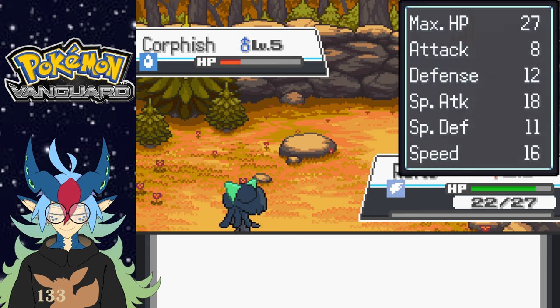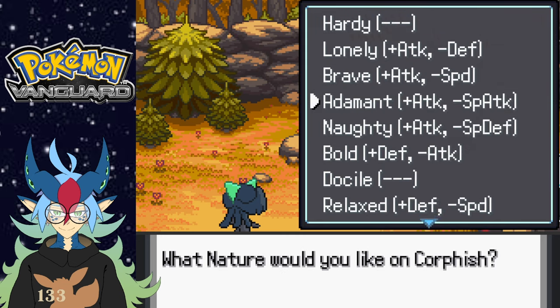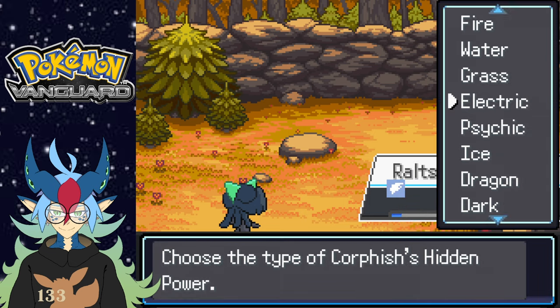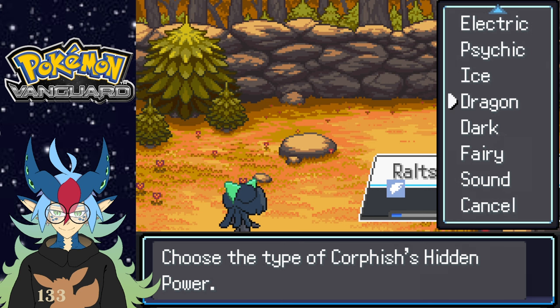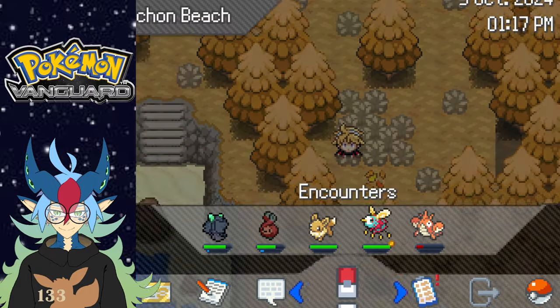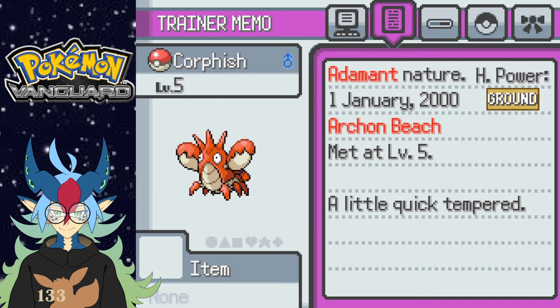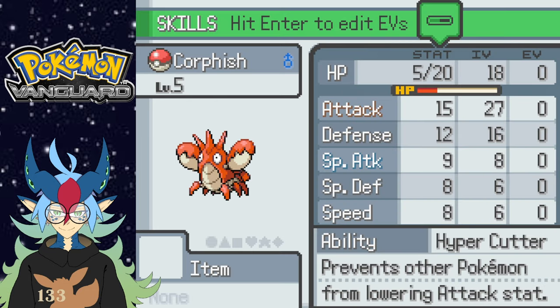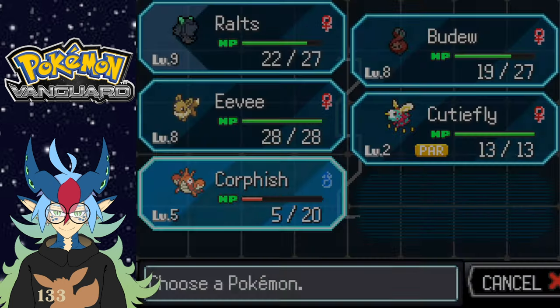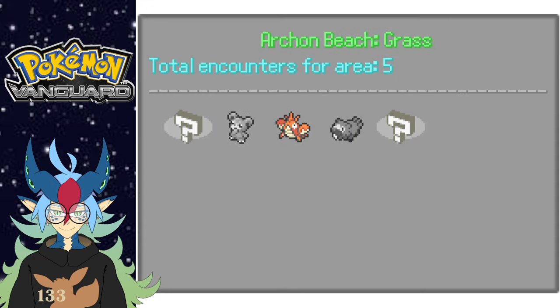All righty, there we go. Cool — Routes at level nine learns Hypnosis, which is a fantastic move. Yes, I'd actually like it to be Adamant — that's gonna be a fantastic choice. For ability, I'm gonna go with Ground actually. There you go. Let's look at our new teammate — Corphish right here. Adamant, Hyper Cutter. Its Attack IVs are at 27 — fantastic, gotta love to see it.